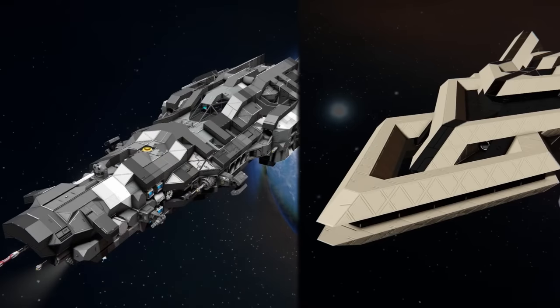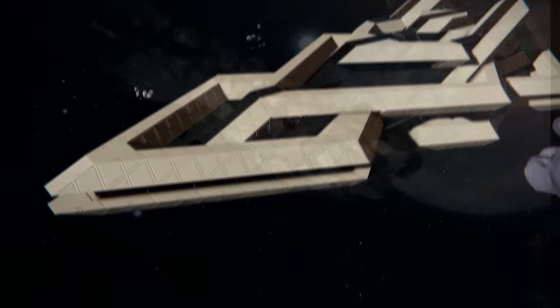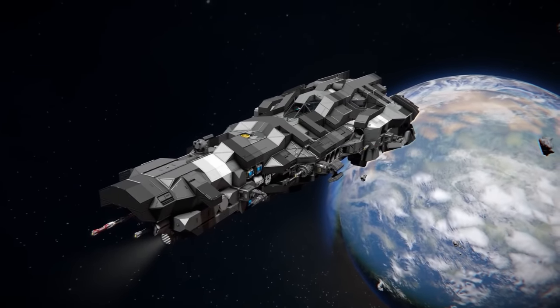In general there are two schools of building ships: utilitary and style over substance. We will focus on the first one — the inspiration.